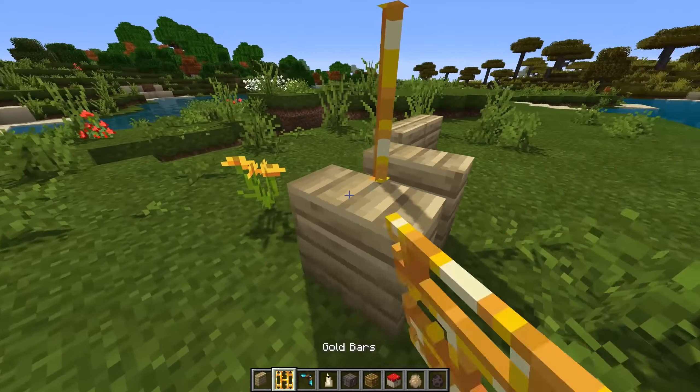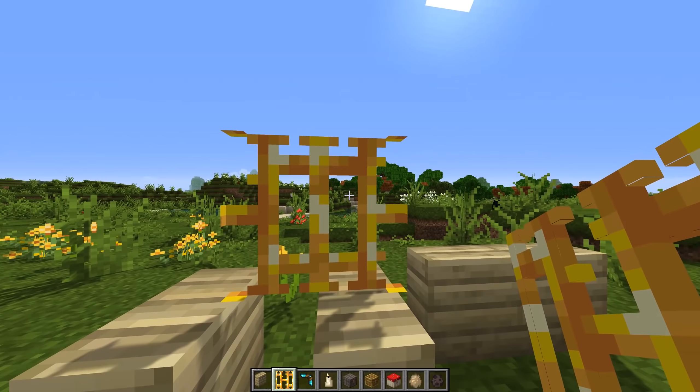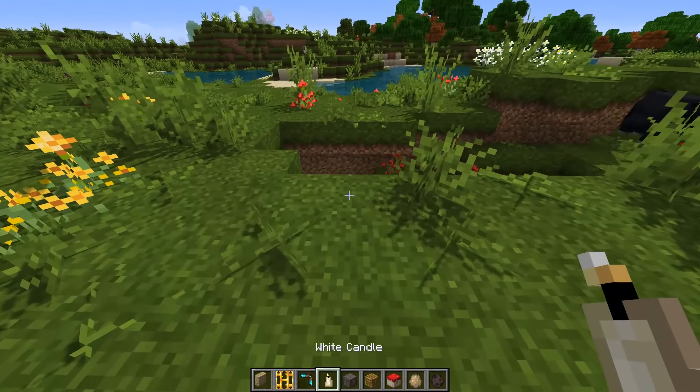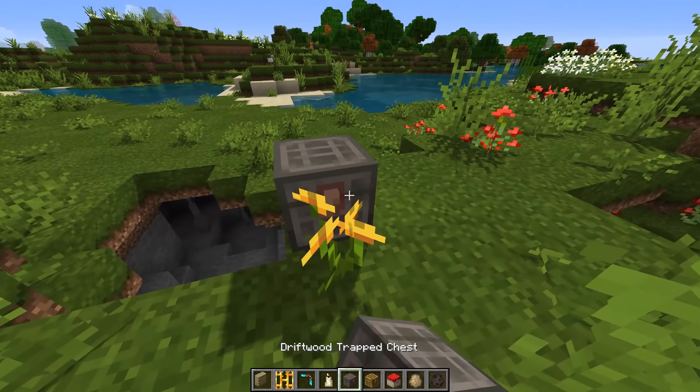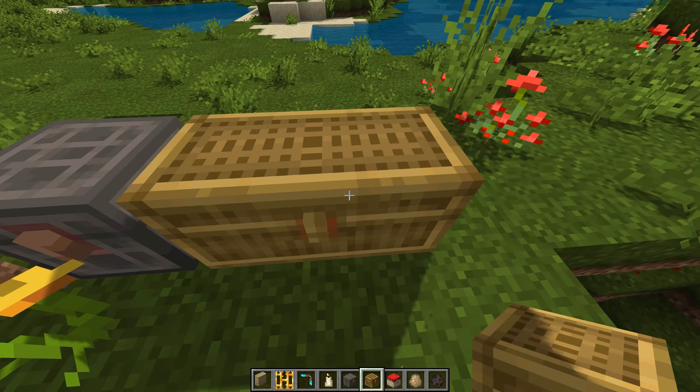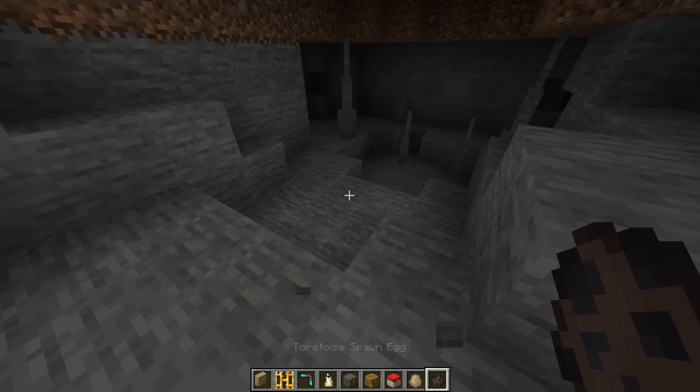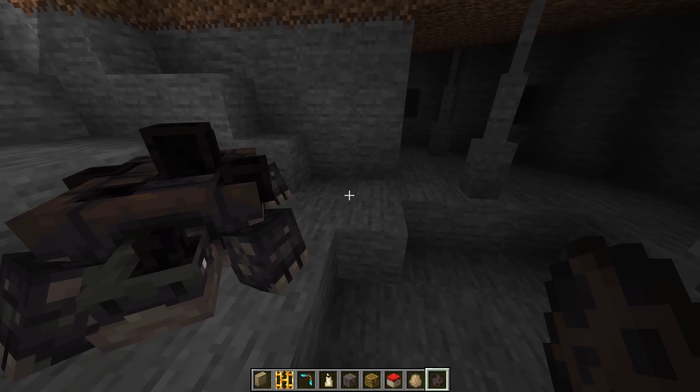Now for the first mod we're going to be installing: the Kork mod. Honestly, this is pretty much the god of all vanilla plus mods. The amount of content it adds to the game is borderline unbelievable. You should check out its website and just see how much it adds — it covers nearly every aspect of the game. There's no way I couldn't include this mod on this list.